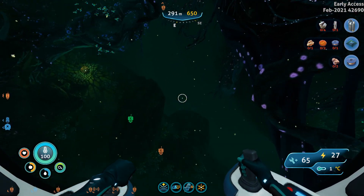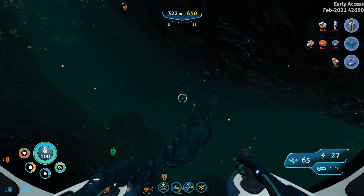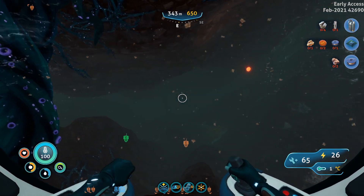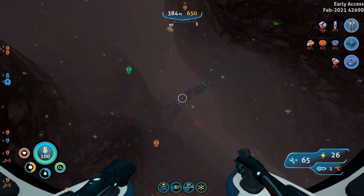After this rock, we are going to start making our way down below — quite deep, about 450 meters. Once you start seeing this red vibe, or whatever you want to call it, then you know you're in the right place. So let's make our way down even more.